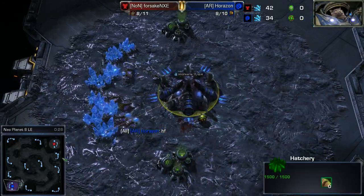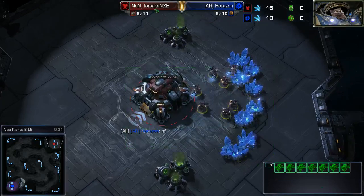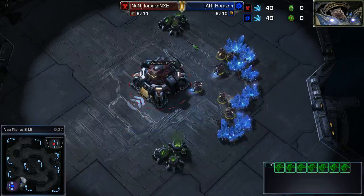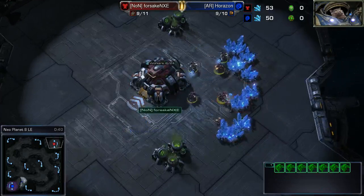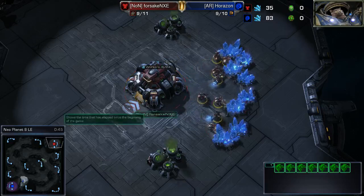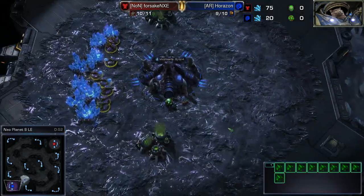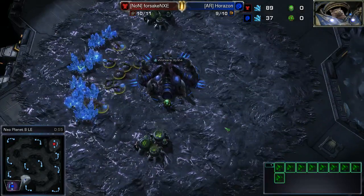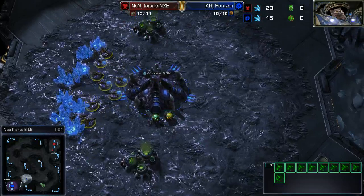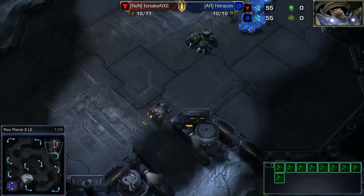Horazon is our Grandmaster Zerg in our bottom left. In our top right, we have Forsaken, or Forsake NXE, depending on your pronunciation. He is our Masters Terran — High Masters, like 30 seed Masters. I'm not 100% sure where Horazon falls in the echelon of Grandmasters, but probably low if he's paired against Forsaken, which is High Masters. So it's going to be an absolutely fantastic game.